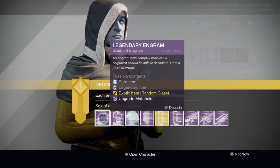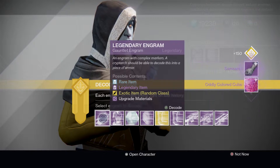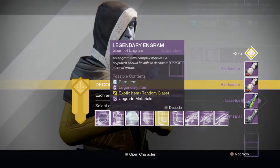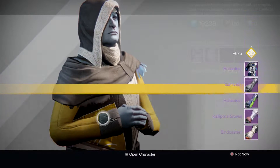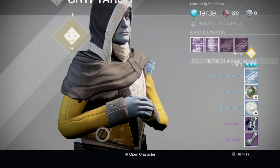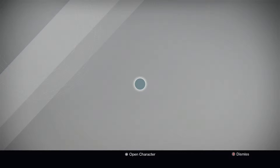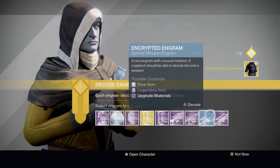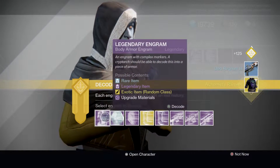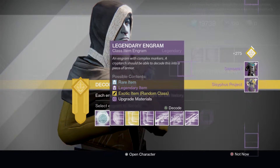Should we go slow or just fly through them? Let's just go one at a time. About to get a package from the cryptarch — oh yeah! And we get a sniper, a rare sniper. Of course. Let me get rid of this. We got one exotic from a legendary — oh what the heck is that? Oh my god, I'm seeing things I've never seen before.